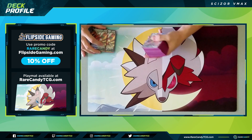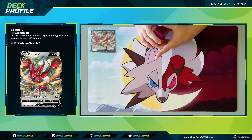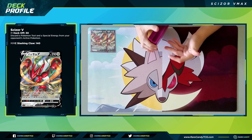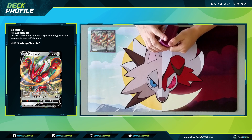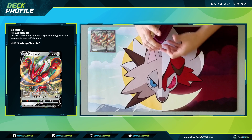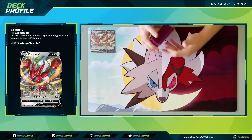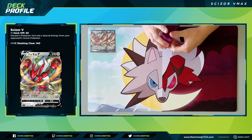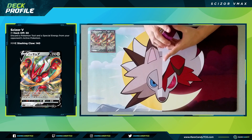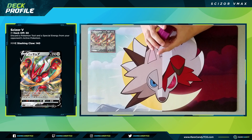To kick things off, we have two copies of Scizor V. Scizor V is actually better than a lot of normal pre-evolutions we see on VMAXes. The first attack does 30 damage and lets you discard a special energy or tool card from your opponent's active, which is pretty nice. Special energies are going to see more and more play — Rebel Clash gave us great ones, and we're getting new special dark, colorless, and fire energies in this set. Think of Eternatus: if all they have is a Capture Energy or a Hide Energy and you can take that off turn one, that sets your opponent back an entire turn. The second attack is two metal and a colorless for a flat 140.